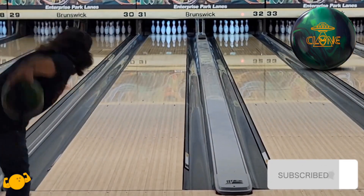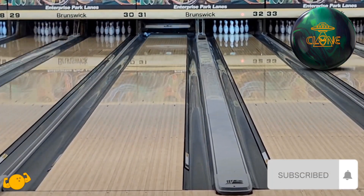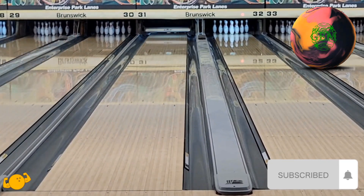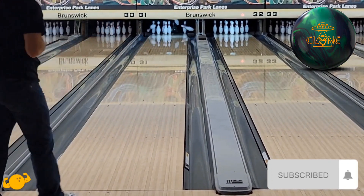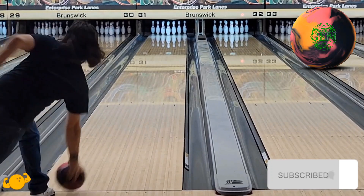Next up we have the Clone — another high-performance hybrid asymmetrical ball. However, the Clone is a little bit higher RG with the core, so you can see just how much further the Clone floats down the lane and clears the front part of the lane before it starts to spin up and get into that hook phase. You can see the Clone keeps the ball going much further down the lane, coupled with a slightly cleaner cover stock as well.